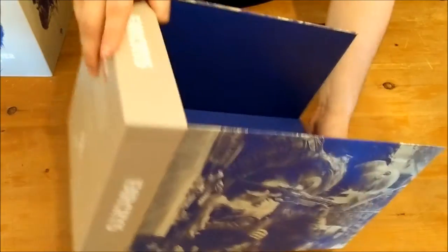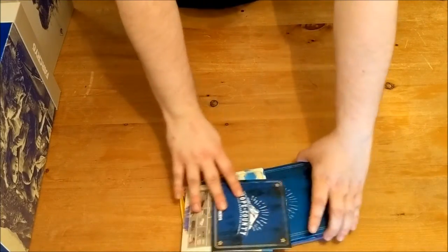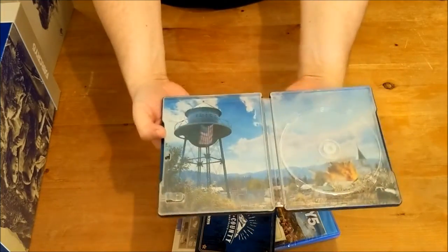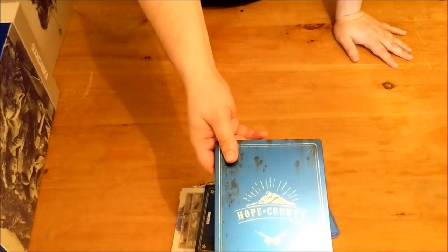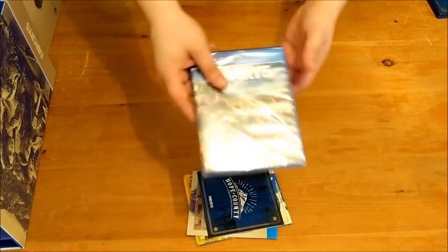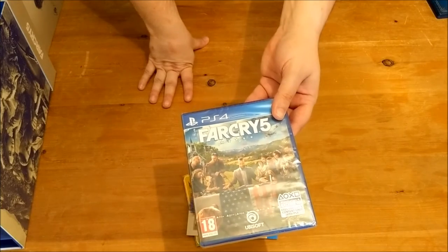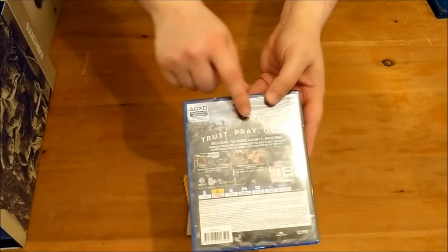Next we've got the game and the rest of the collectibles. And is that what I spy? A steelbook! It's not the fanciest steelbook I've ever seen, but it is quite nice. I think we all know how I feel about these by now. Next you get the game — I got it on PS4 because you do get some exclusive content. Brief description on the back: Trust, Pray, Obey.